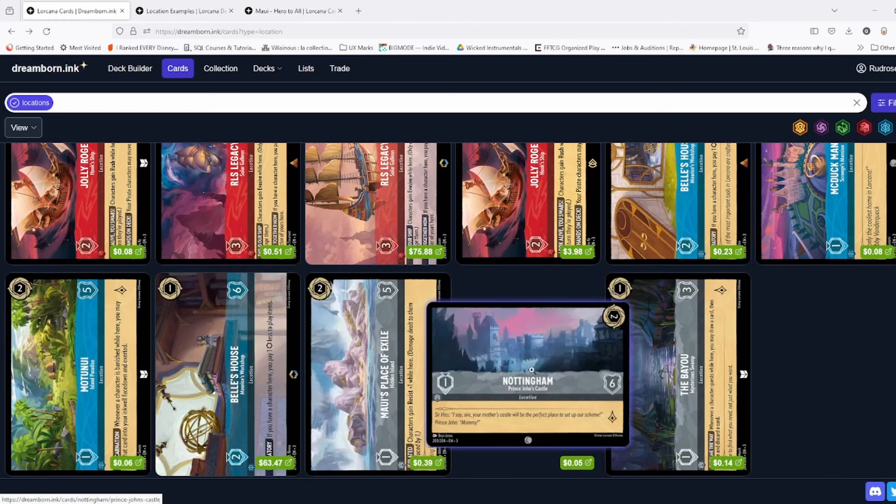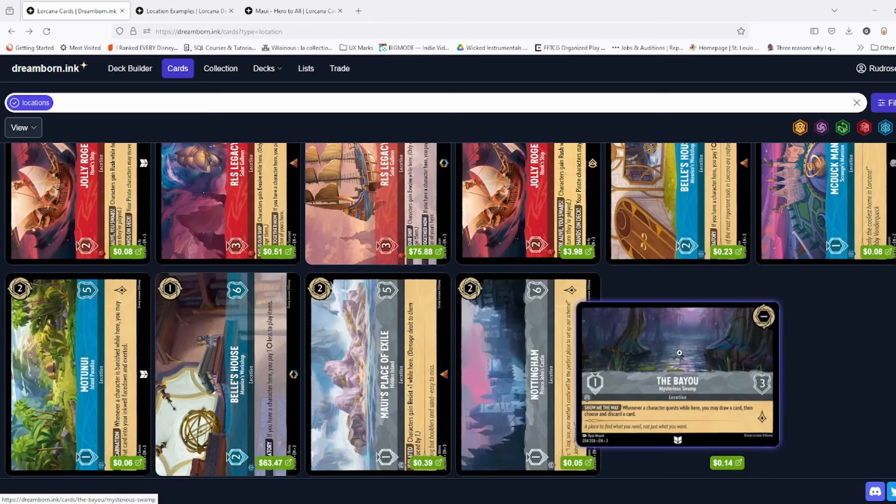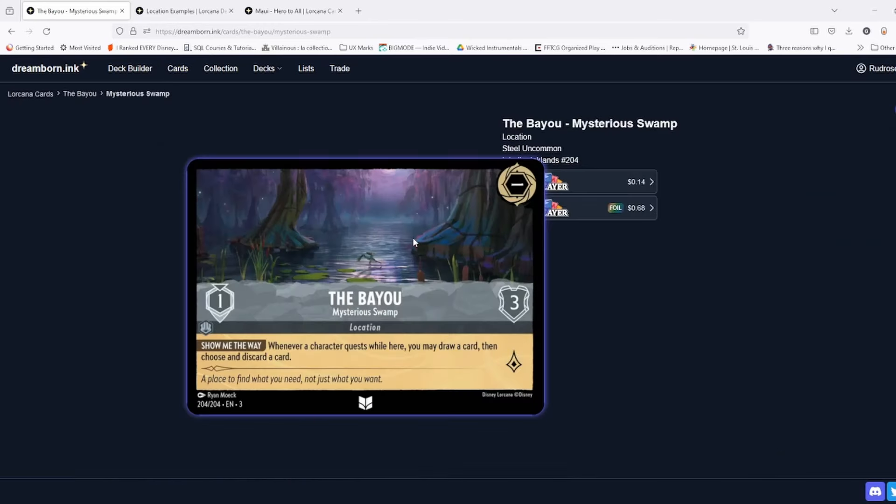Nottingham is fine — generic, no effect, but good stats. Bayou I actually like quite a bit. Yes, it costs one to move there and has only three willpower — incredibly weak, can die to many things like Captain Hook or Rocket Stitch — but it has a very good effect: any character that quests there gets to draw and discard, which cycles your hand. Unlike the Castle, I think this one makes sense that any character can get that effect, because it's not pure card draw — you're still giving something up. Maybe it could have used four health so it can't die to a single Captain Hook or Rocket Stitch, but I like the idea of this one — it's fun.